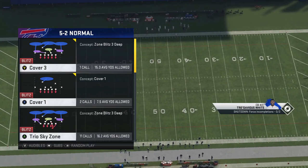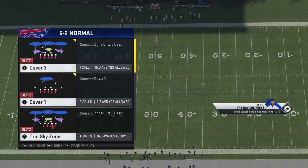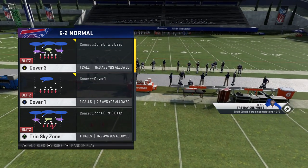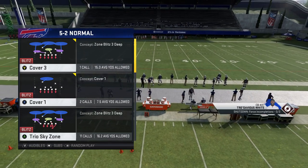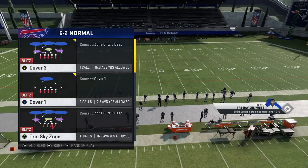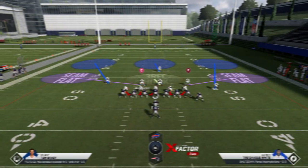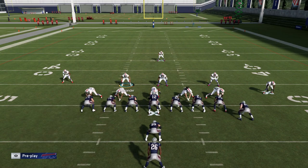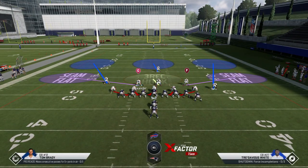The first play I'm going to show is pretty basic - it's just a cover three. You can see it's five guys coming on a cover three. This is not necessarily the best pass coverage, but if you have somebody relentlessly pounding the ball this is going to be something you want to pick. I'm gonna go ahead and pick cover three. There's not a whole lot of setup when it comes to a play like this - really all I want to do is spread my defensive line.